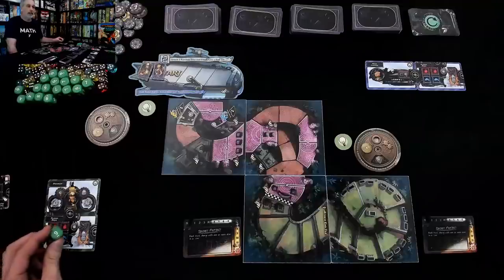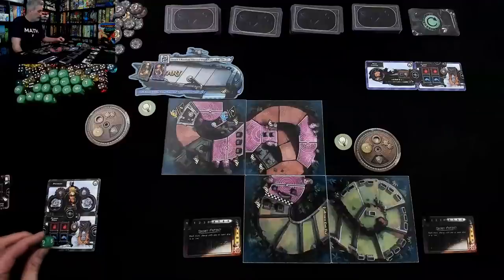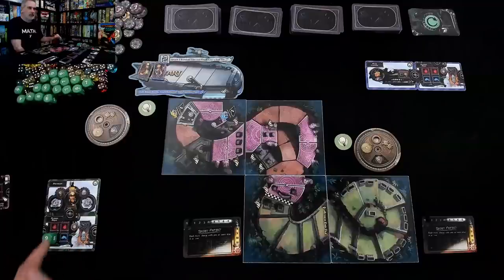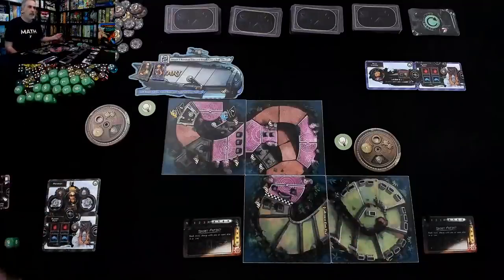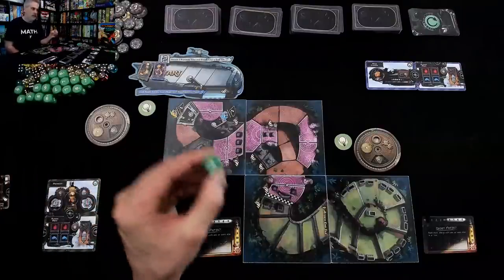Here's the problem with fusion dice: they run so hot that when you use them in the worker placement part to power your engine pieces, they fuse to the engine and can never be removed. If you keep driving your engine into the ground using all these fusion dice, you'll eventually make your engine completely freeze up and be useless because it gets fused. Regular dice, when you use them to activate, you can eventually get rid of them and clear up spots because you can cool your engine back down — but not so when you're running on fusion.